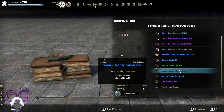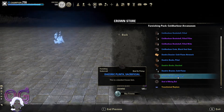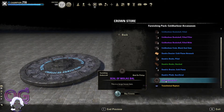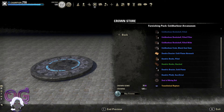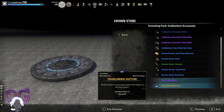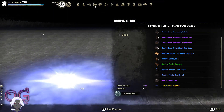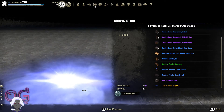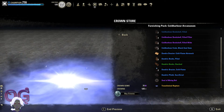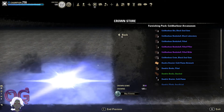Daedric Books - these are also craftable. And the Cold Flame Brazier. The Plinth. And then this is a Seal of Molag Bal. I'm pretty sure you cannot craft this one, so this would be one of the special items that you're buying here. And then there is a very cool effect - look at that. You can put that down and make it look like you have a magical portal thing going on all the time.